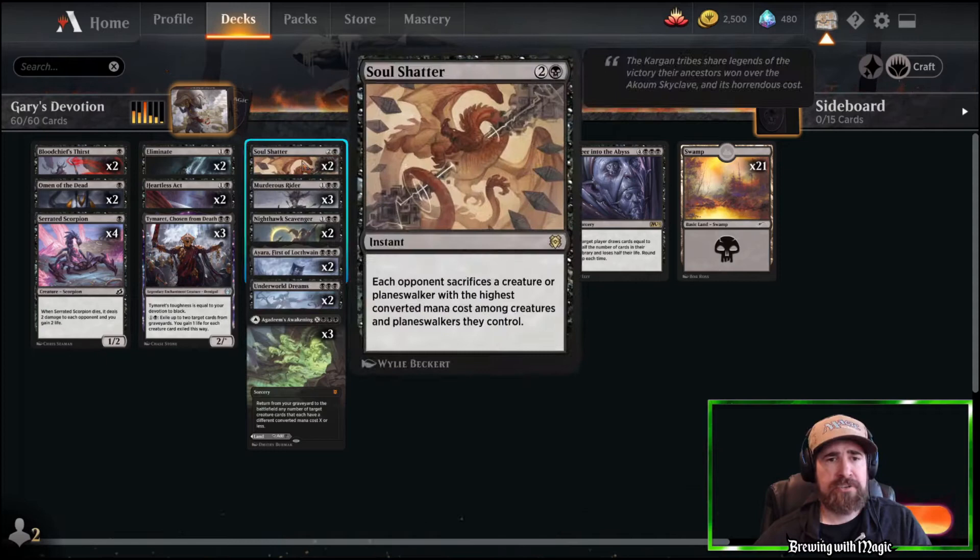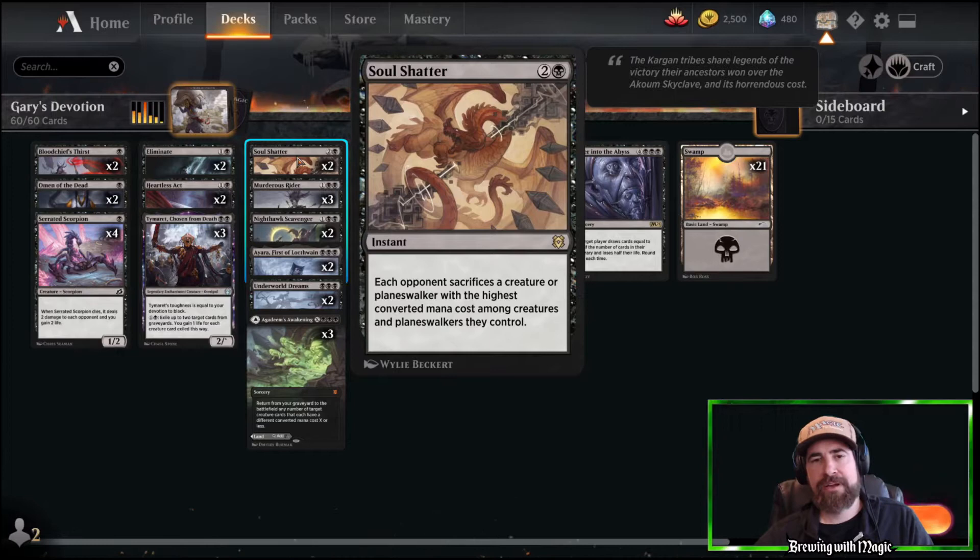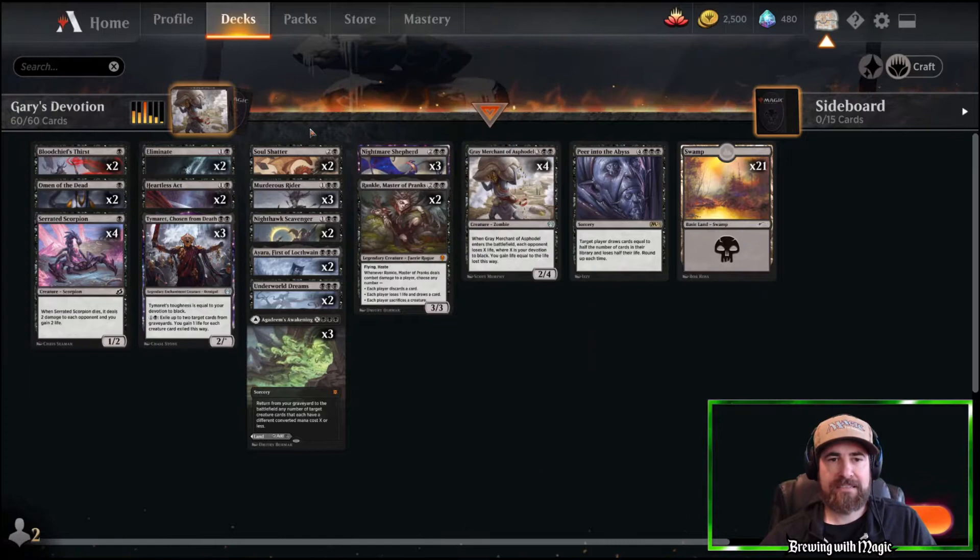Two copies of Soul Shatter for a little more removal — this gets around things like Toski that's running around everywhere, or anything you can't target, like the best-of-one God tokens. Things like that.